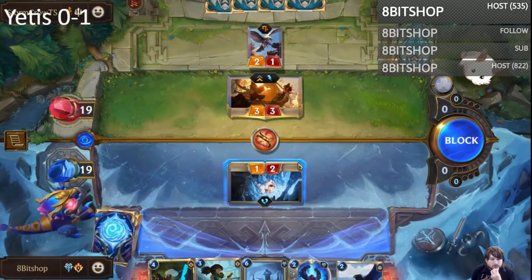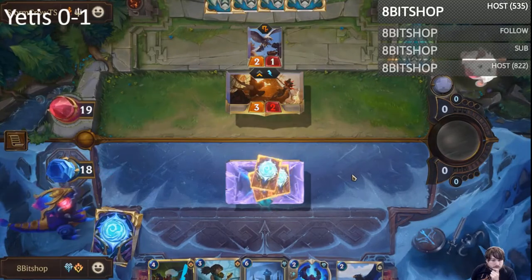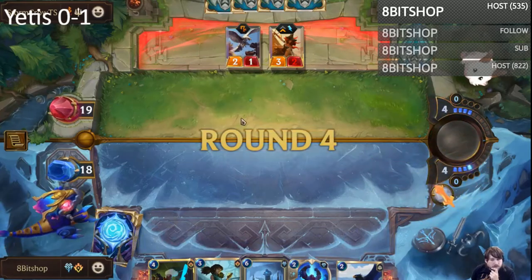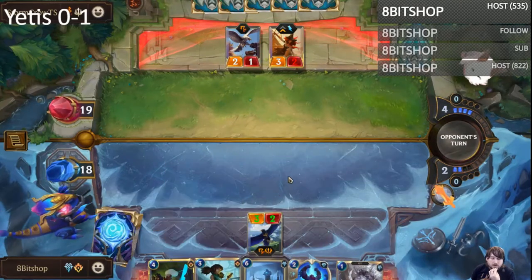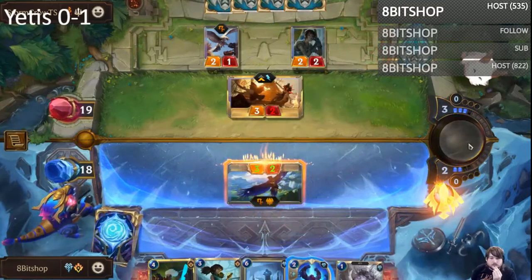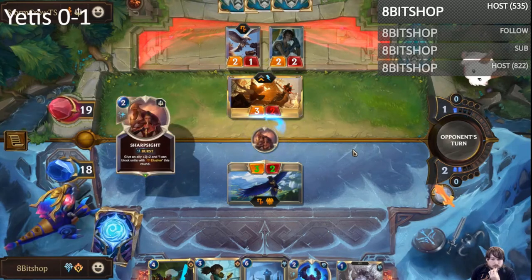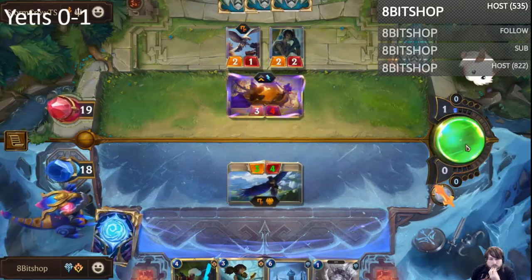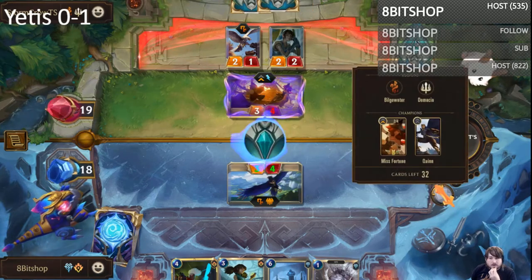I think I want the Enrage Yetis in my deck anyway so I think this is fine. Yeah, hopefully this valor can get this — a leveled Misfortune is gonna be pretty hard to come back from. That yeti is great. If I don't need the Troll Chant I'll play the yeti after I attack the valor. Hopefully they don't have a Parley or anything like that.